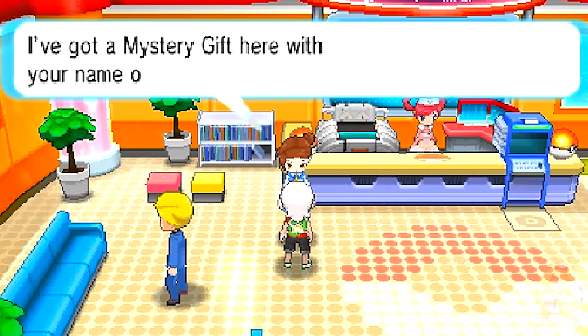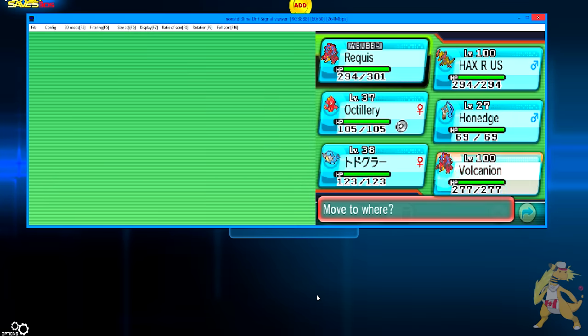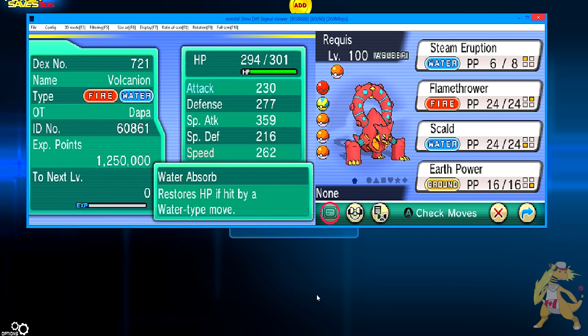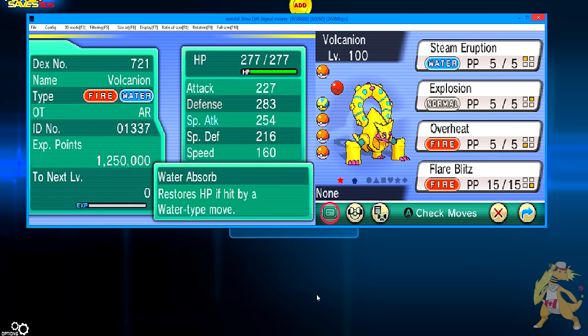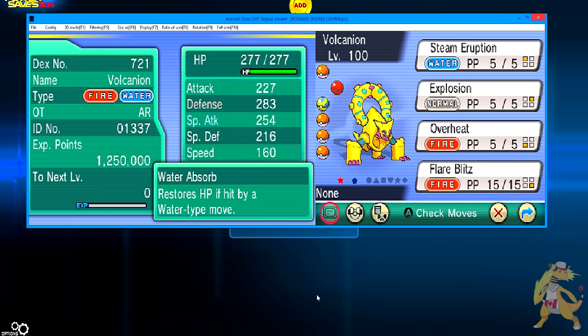We're going to go get a second Volcanion and show off both the regular and the shiny one. As you can see, we received Volcanion from the woman in blue. We've got two Volcanions in the party — one's the regular one I made over a year ago, and the other one we just spawned, which is Shiny. It's a gold Volcanion — it looks amazing. It has Water Absorb, the OT 'AR' which stands for Action Replay, and it's got an Impish nature, which isn't ideal since it's a special attacker. It has the ID number 1337.